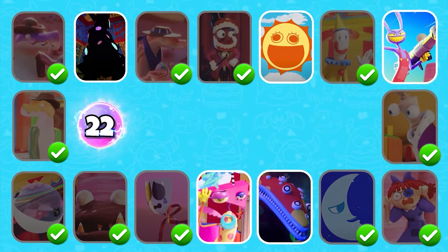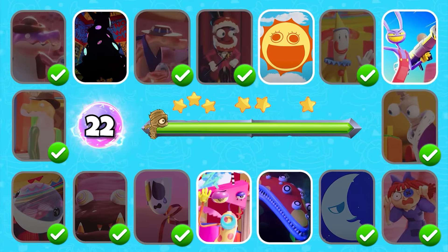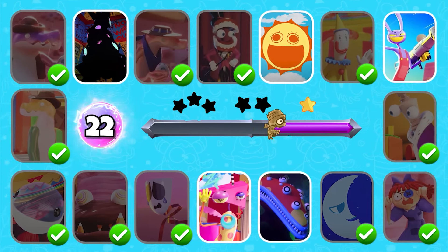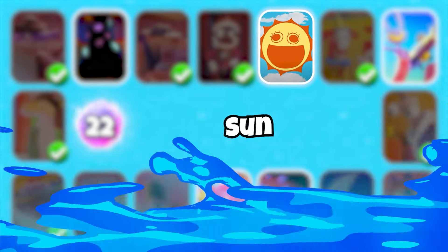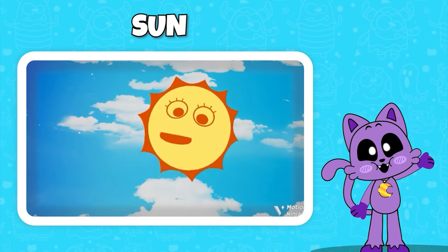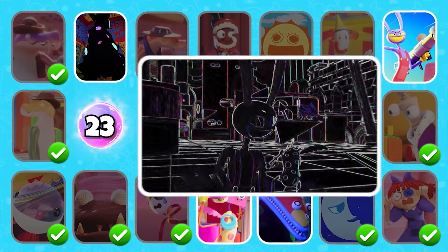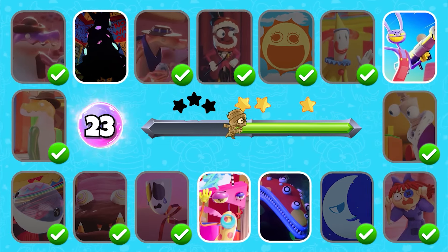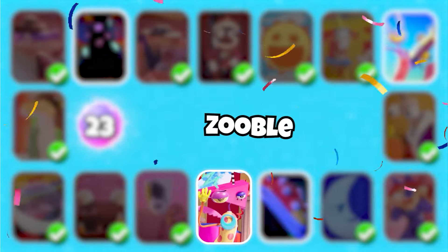Level 22 — which character's voice is this? Hi Kane, I'm gonna kill you — what, what! You're really good, it's Zubal.